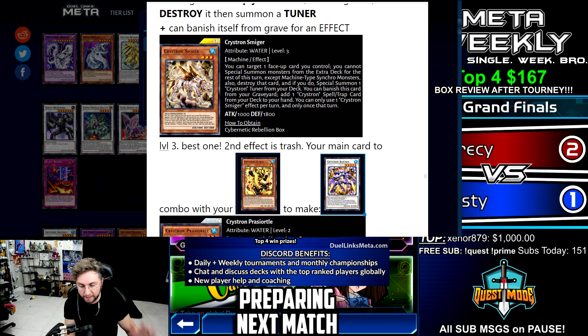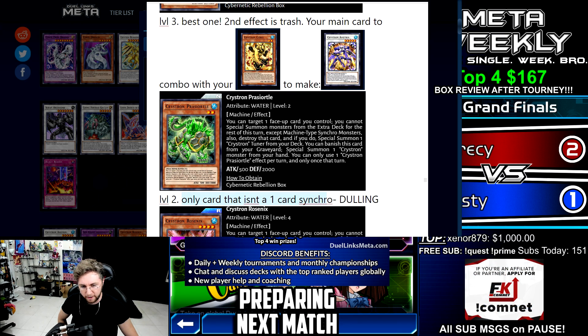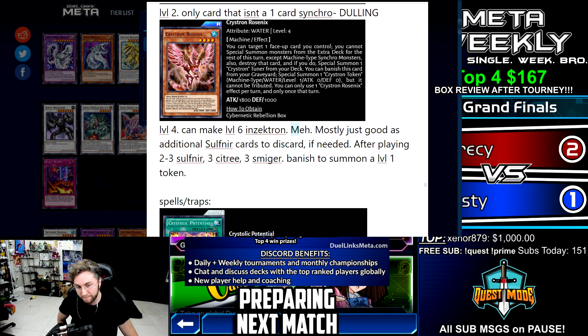Your main combo card with Citri to summon Amatrix: Sulfoneer summons Smiger, Smiger summons Citri, Citri on your opponent's turn summons Amatrix. The level 2 non-tuner Crystron is not that good — it's the only card that isn't a one-card starter according to Dulling. The level 4 can make a level 6 Enzektron, which isn't great. Rosenix is mostly only good as an additional Crystron card to discard from your hand for the Sulfoneer combo.